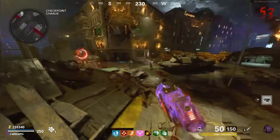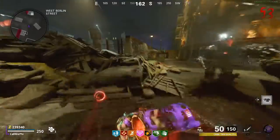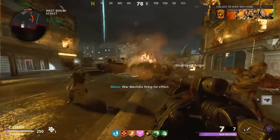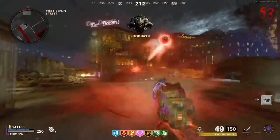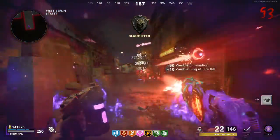The absolute easiest Dark Ops challenge is Harbinger of Doom. To unlock it, you have to kill 50 enemies with a single support. Just get to around round 20 or 25, buy a Chopper Gunner, and kill as many zombies as possible with it. This is likely one that most people have done without even realizing it's a Dark Ops challenge at all — it's just so simple and easy to do.